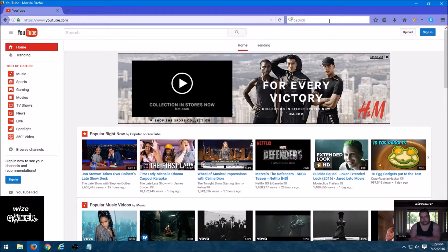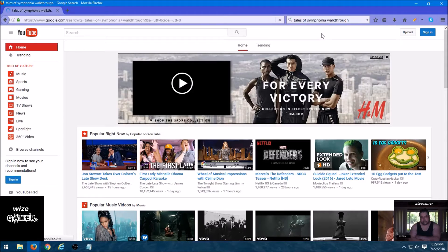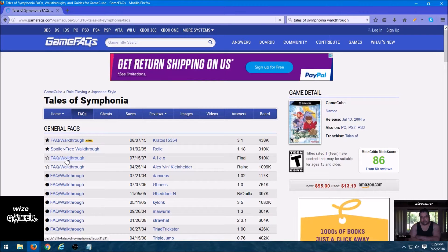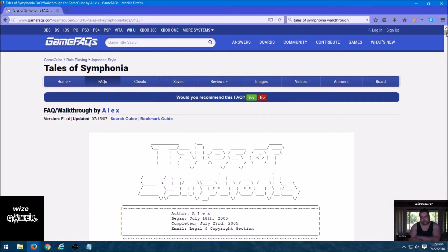Right now I've been playing Tales of Symphonia, so I'll just type that in. I'm playing it for the Nintendo GameCube, and it's very important that you find the guide related to the actual game system you're using. I'm going to click on a nice-sized guide that has everything about the game — not just about the dungeons, not just about the boss fights. If you want those specific guides later, that's great too.